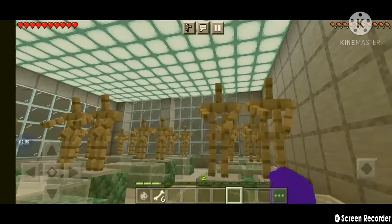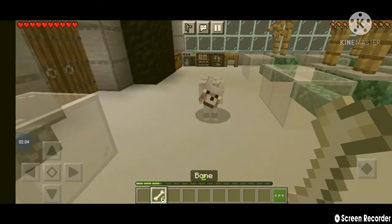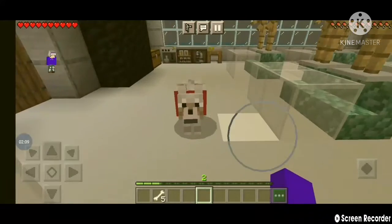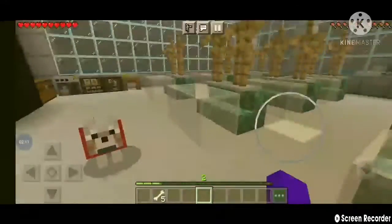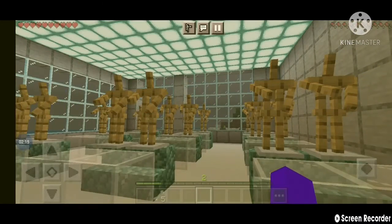Okay, this is the last lesson of the day: how to tame a wolf. See this bone? You press the tame button and — oh, it took the first one! And voila, you have a donkey. And that was Minecraft School for today. See you all next time. Bye!